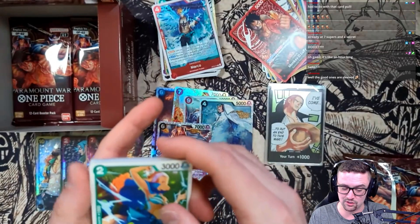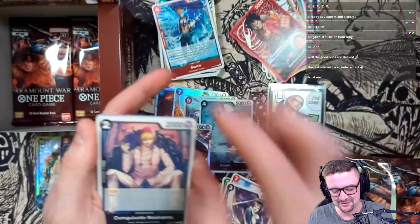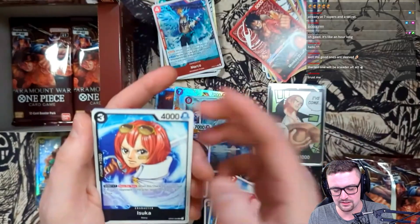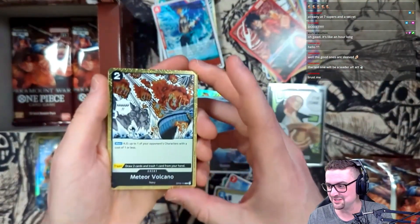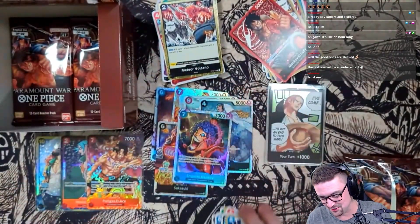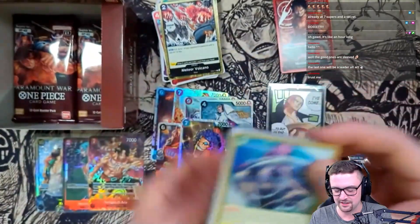I saw some shine there - I think this might be one of the SRs. Please let it be the Borsalino! Love to see that. I plan on running the Smoker deck or some variation of the black cards. Meteor Volcano - absolutely beautiful. Maybe that was the shine I saw. And the Emporio Ivankov - that means there's only one SR left. I don't think that'll happen but I've definitely been wrong before.